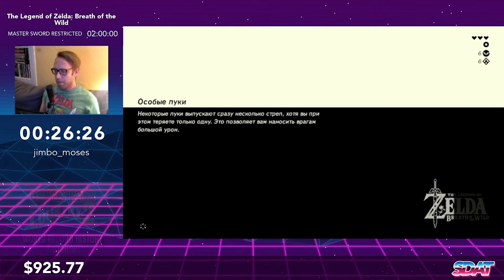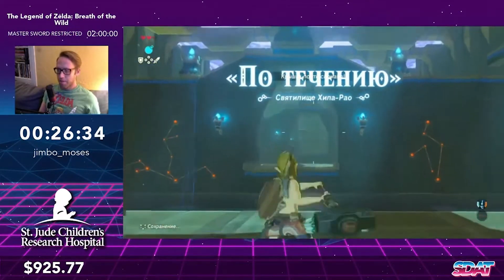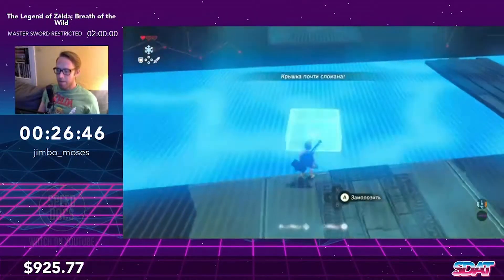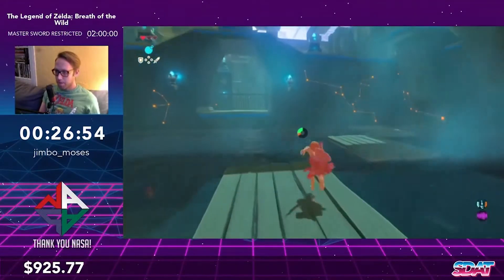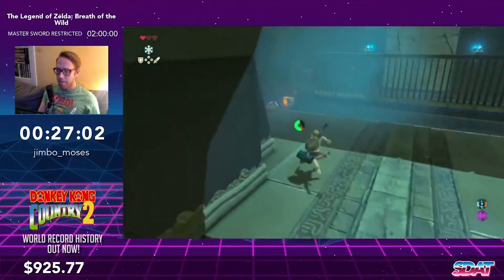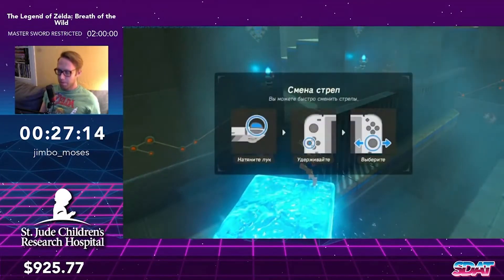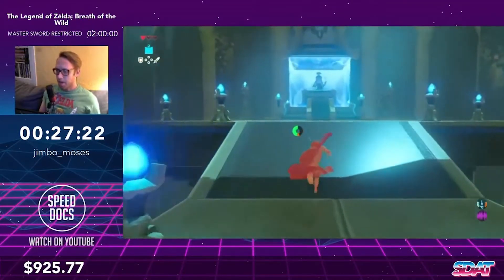Earlier on the plateau you saw me do BTBs on red Bokoblins without much trouble, but the problem is not every enemy will fall over and ragdoll when you try to bounce off their heads. To get around that we freeze enemies, but I don't have any ice arrows yet — this is the shrine where we're going to get those. I was trying to do a turn wind bomb setup to get through but it didn't want to work, so we'll just go the casual way. I'm going to blow up this wall before that exploding barrel causes splash damage and kills me at one heart. Now that we have ice arrows we can do BTBs again.